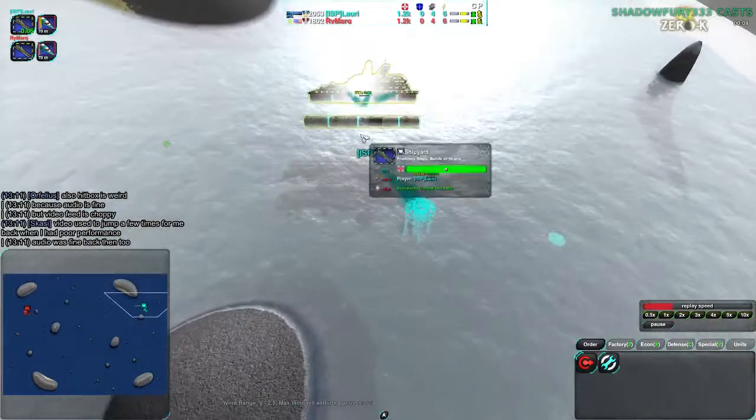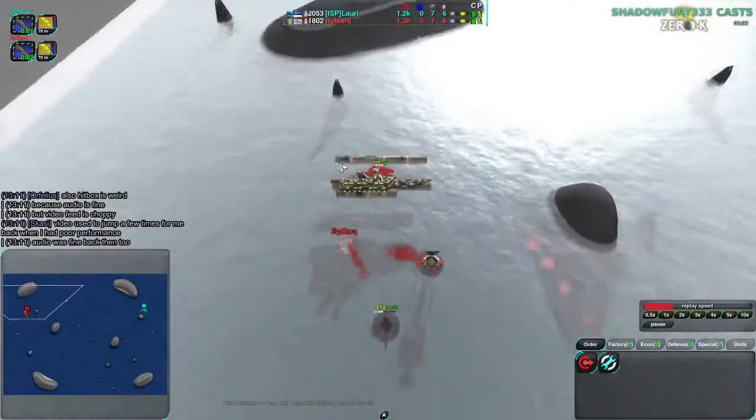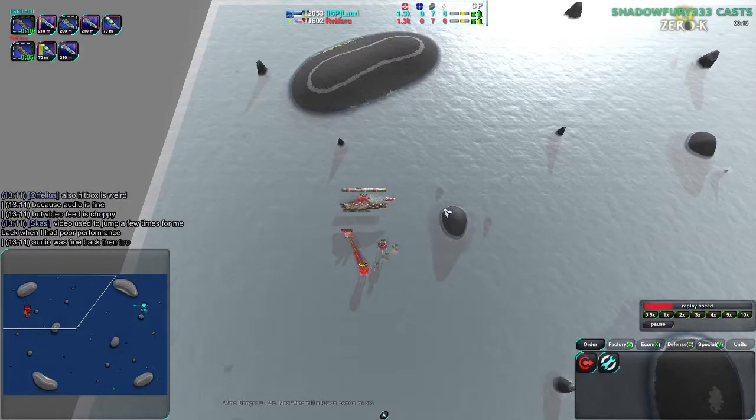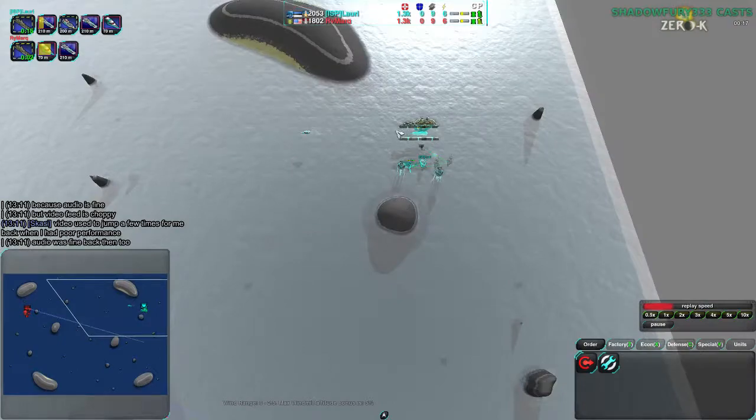Lauri starting out with ships, going for a quick Skeeter, while at the same time Rymark also going for a very quick Skeeter with ships. Not much to say about that. Rymark is going to be going for Skeeter to Snake, while Lauri is starting out with pretty quick Snakes.